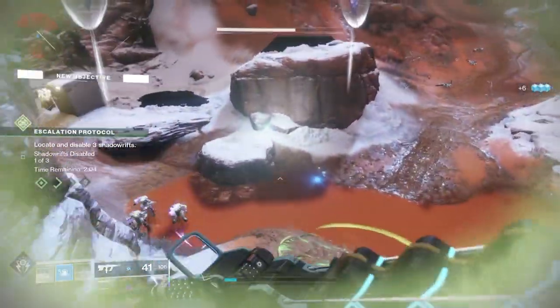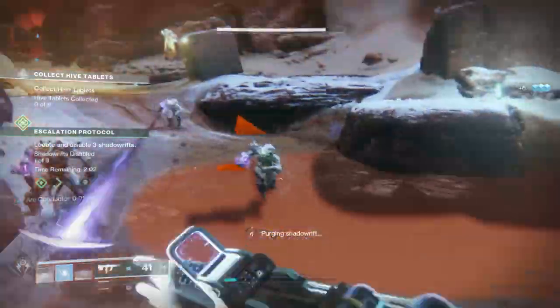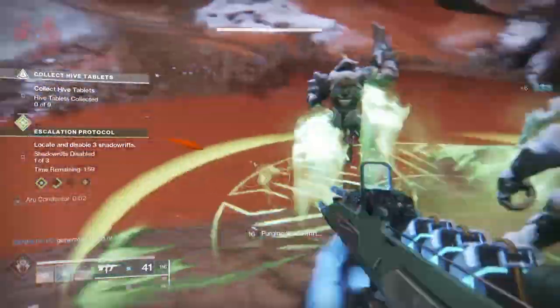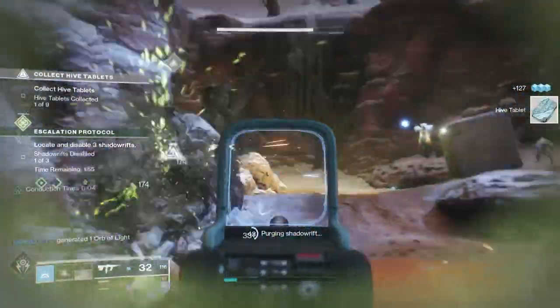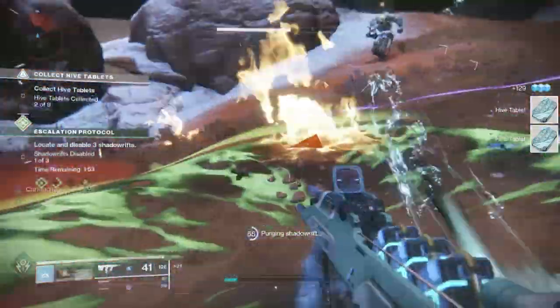So as a quick overview: to get resonant stems, which allow you to get override frequencies, you have to do activities within Mars and those can be a variety of activities. I'll tell you the most efficient way to get those in a minute. Once you get those, you combine them and you can get override frequencies.